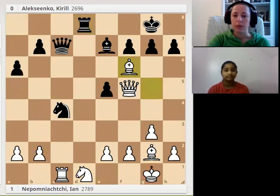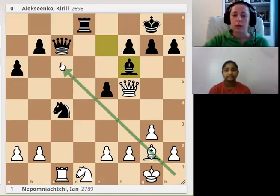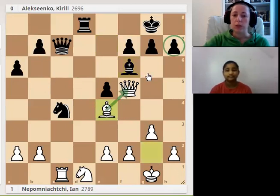Bishop takes f6, bishop takes f6. Now maybe it's time to make some problems for the black king. The bishop can go to e4 — during the whole game we wanted to use the bishop on this diagonal, h1-a8. Finally we move it to e4, and now we can also make problems for the pawn on h7. We want to improve our attack on the kingside.